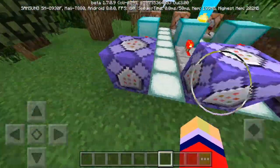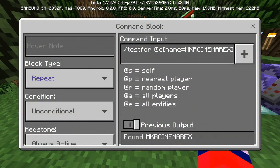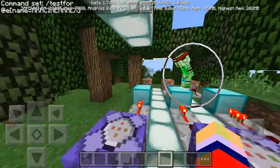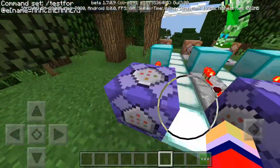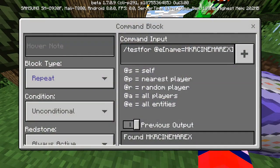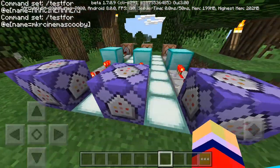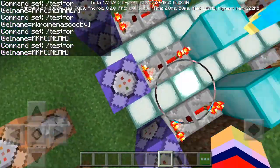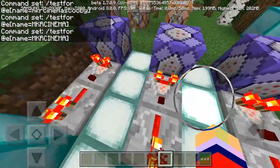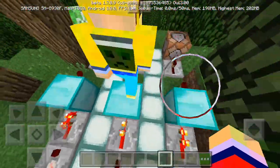Then you need to go into the command blocks. These are all similar except you change the name of whoever is in your world. In this world we have three people - MKR Simmer, MKR Simmer Rex, and MKR Simmer Scooby - so we have a row for each. You type slash testfor @e brackets name equals then whatever the person's name is. Make sure they are all set to repeat, unconditional, and always active.